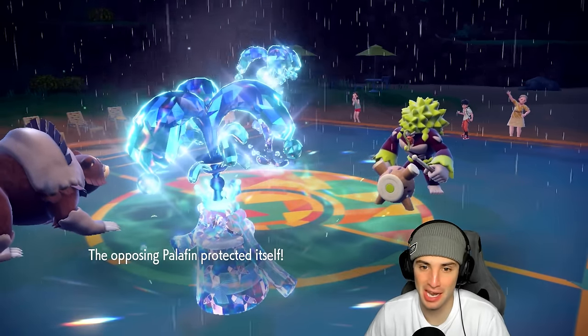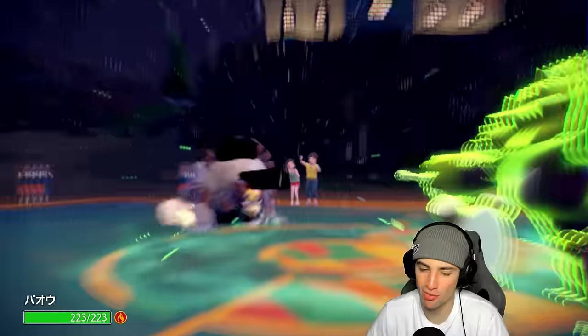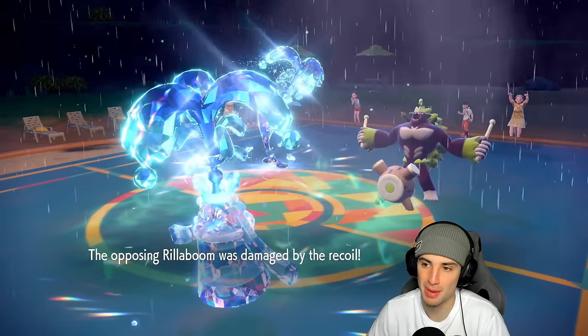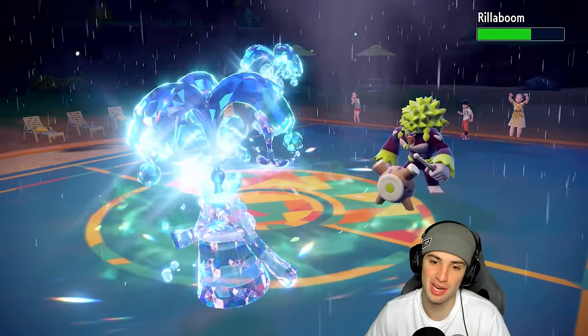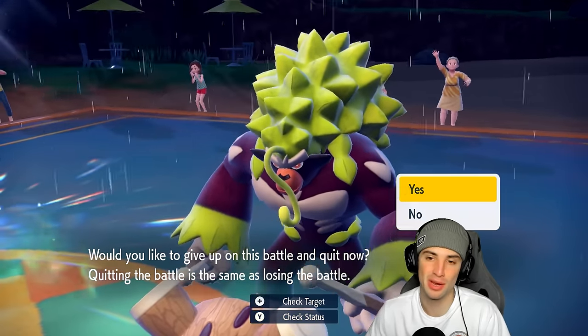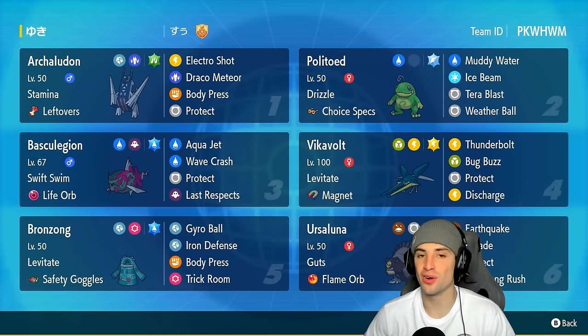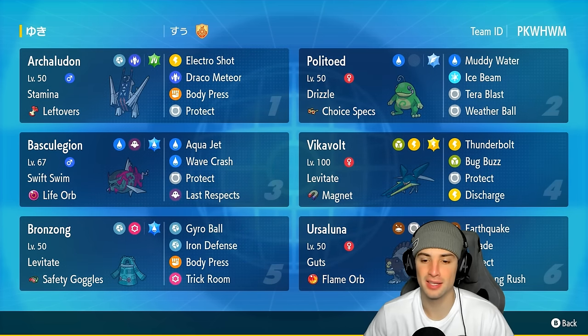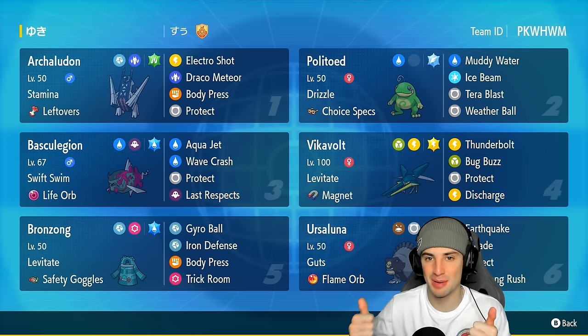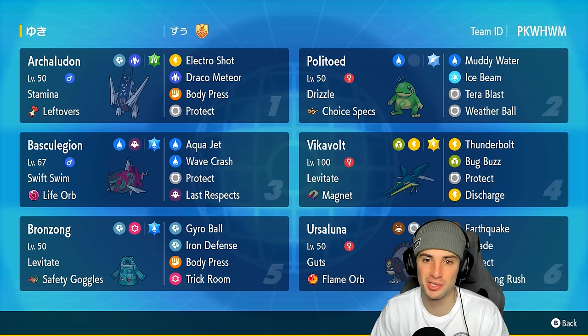Palafin protects instead of just Jet Punching me down — GGs. Man, I hate Palafin... I love using it but beating it is brutal. Rillaboom is just so powerful as well — Wood Hammer is going to kill us no problem. That's just a perfect protect to finish off this match. We go 2-1 for today's video. We'll take a winning record all day — rocking out with Choice Specs Polytoed rain squad and this Trick Room team. If you enjoyed the content, smash that like button and click that subscribe button. Peace out everybody!